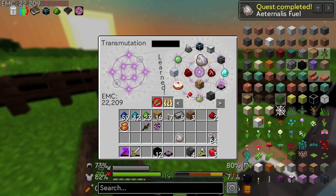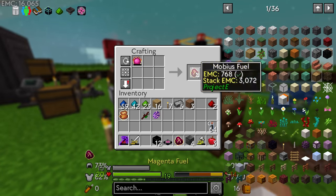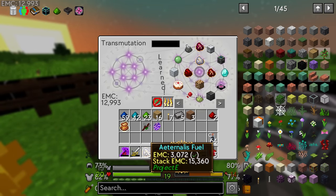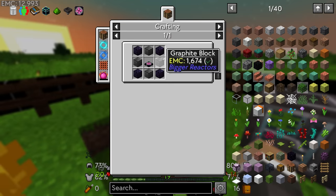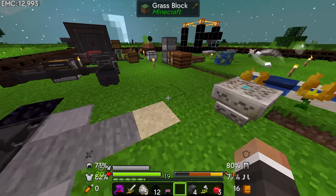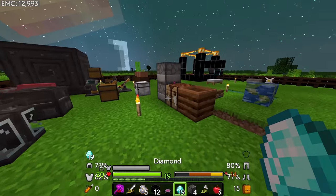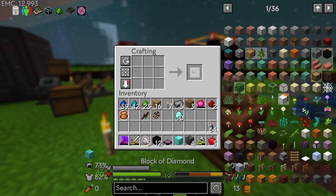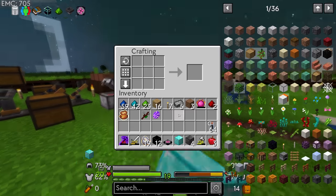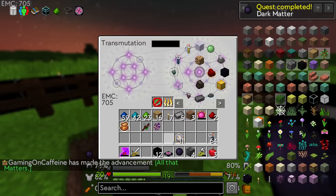The etanellis fuel should allow us to get dark matter. Dark matter is made with a block of diamonds and eight etanellis fuel — not the philosopher's stone. We need more EMC because this is quite expensive. Let's craft a block of diamond, dump the rest of the diamonds back in, and take as much etanellis as we need. Boom — that gets us our first dark matter, which has a value of 52,000 EMC.